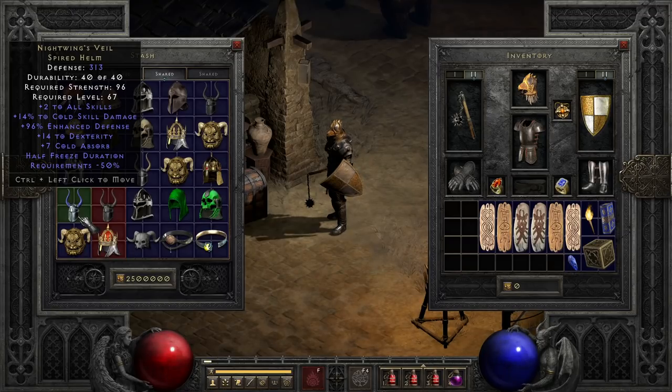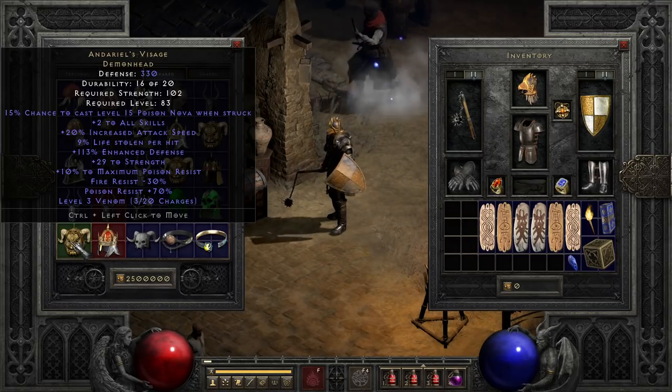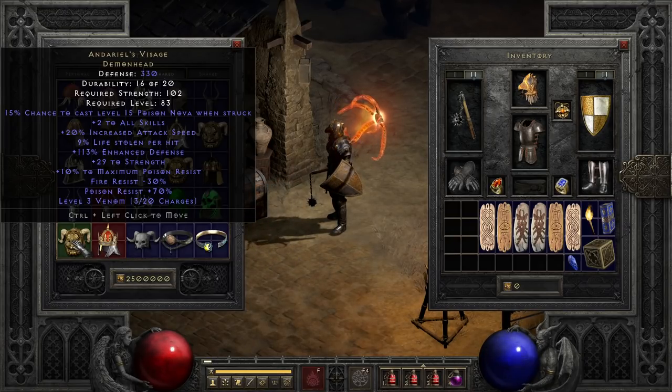Next is probably the most popular — or at least most desirable — mercenary helmet, and that is Andariel's Visage. Another plus all skills helmet, but this time with increased attack speed, life steal, strength, and poison perks in several respects. The only reason I generally leave this on the sidelines is you pretty much have to compensate for the loss of fire resist, whether on a mercenary or a player, because that's a pretty hefty chunk. The most popular solution is a ruby jewel of fervor to boost attack speed more while overcoming the fire resistance — not to be confused with the other ruby jewel of fervor that boosts damage with attack speed.